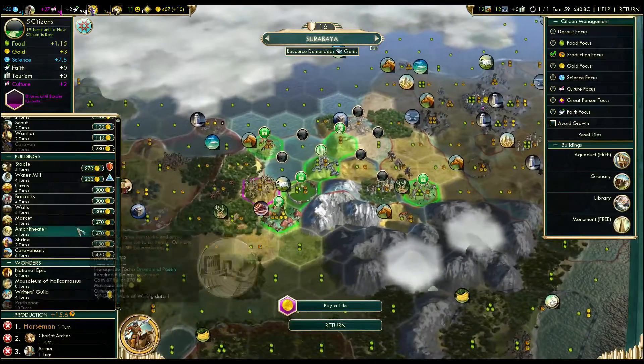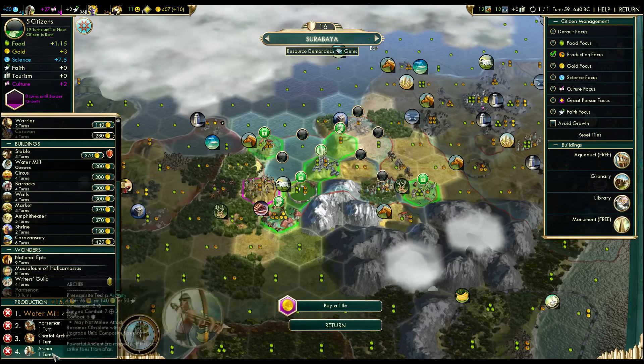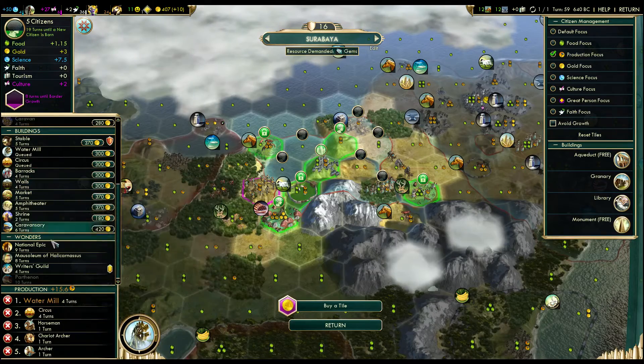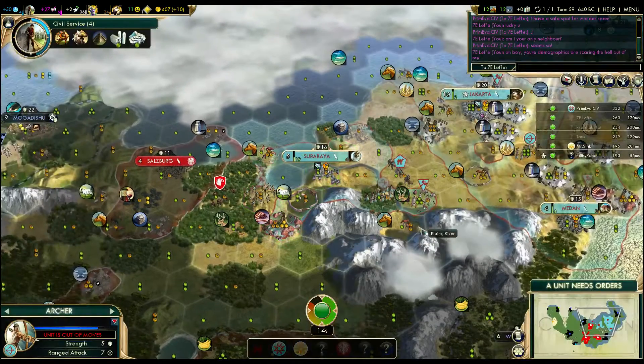Alright, we don't need the horseman yet. Let's toss a watermelon out in front of that, and a Circus while we delay, and a Barracks — maybe even a Market. How much gold am I making here? A 3 gold return? Eh.